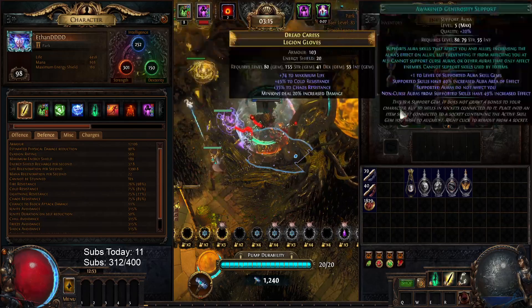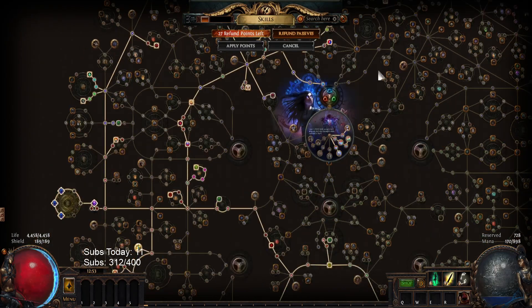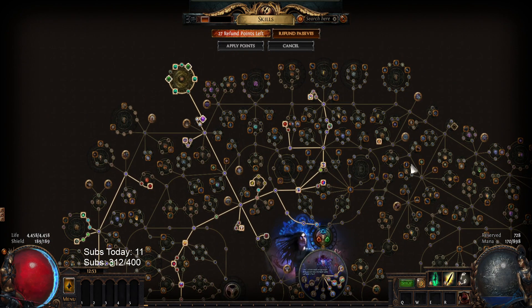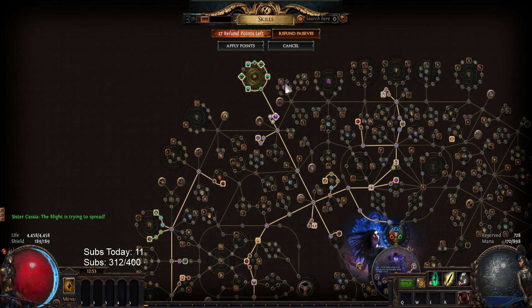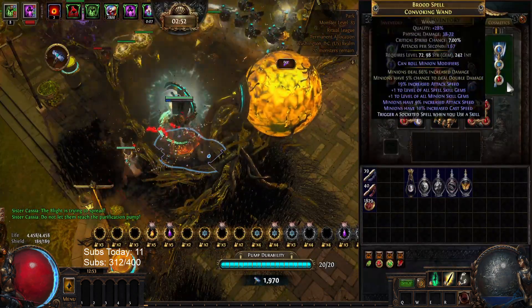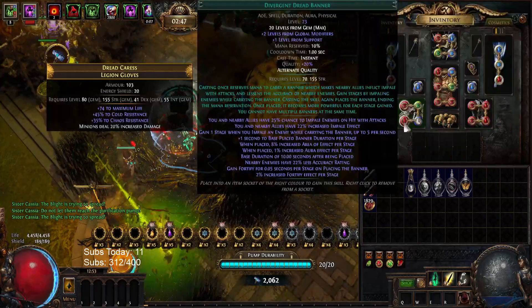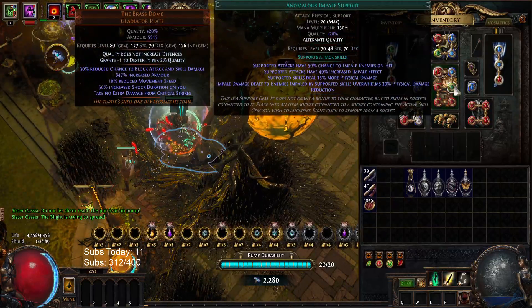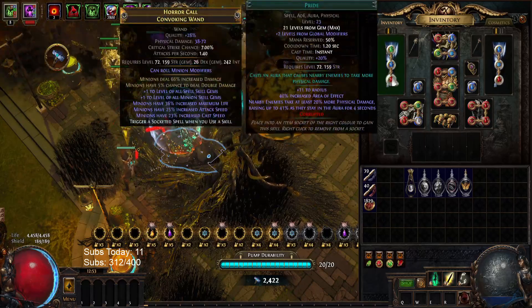There's no minion damage on the rings, there's 20 on the gloves, and we have a brass dome. This is 8 eminence, 3 harmony — so 11 primordial jewels. It's just a big tree of primordial jewels. You don't need a 3-slot voices; you can just use another large cluster jewel and don't take the rotting claws, because in my build I'm doing the thing where I run Awakened Generosity with Divergent Dread Banner.